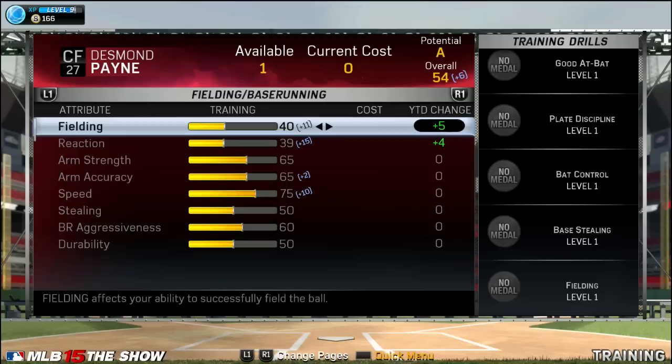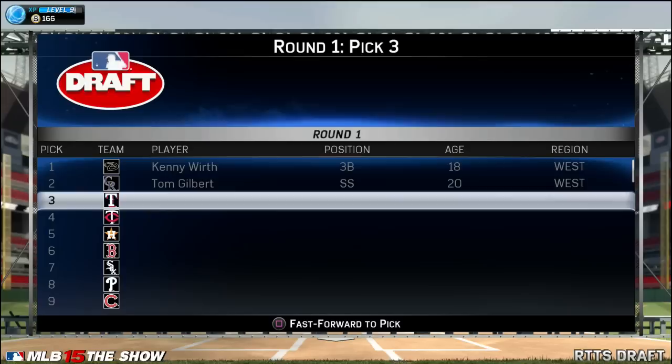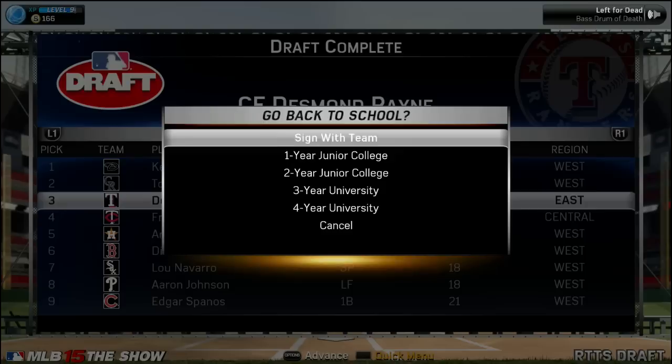We upgrade one more time prior to the draft. The Arizona Diamondbacks have the first overall pick but they don't take Desmond Payne — they take a third baseman. The second overall pick is the Colorado Rockies and they take a shortstop, Tom Gilbert. So two infielders off the board. Now at the Texas Rangers at number three, and they end up selecting Desmond Payne. He goes number three overall — I would have guessed third round before third overall, personally. But here we go — Desmond Payne is in the Texas Rangers organization.